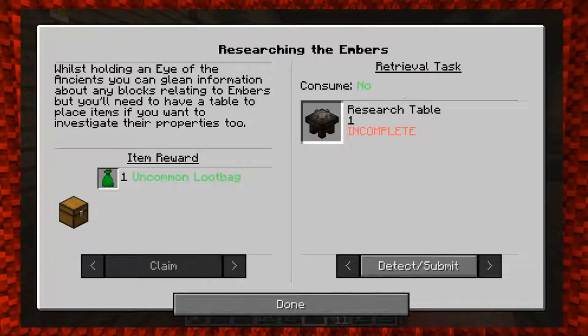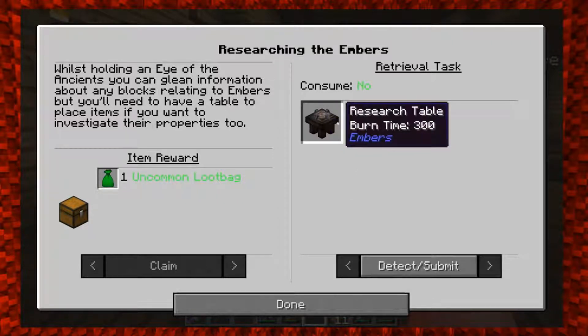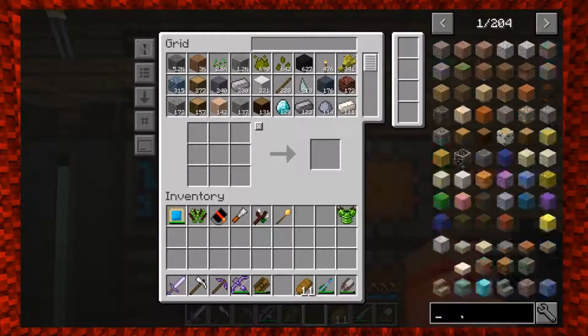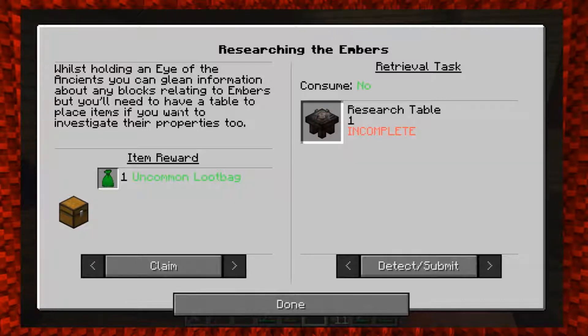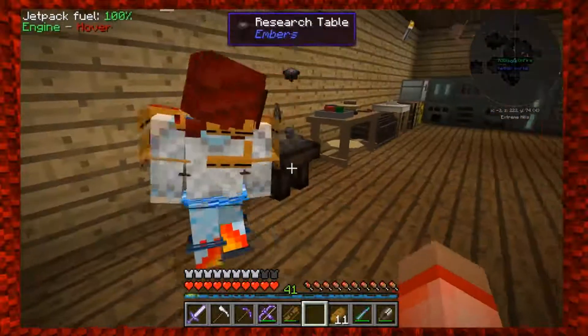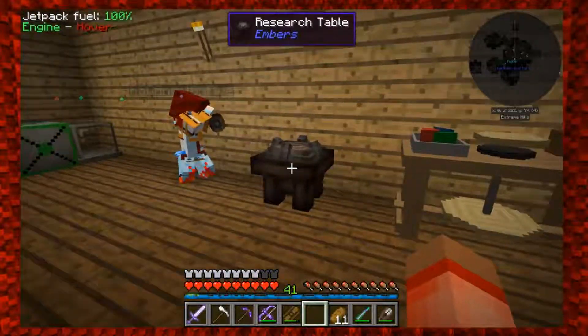Alright, let's hop on the quest book. This version could probably be different from what I remember from the stream, so I'm just going to go through the quest book and make a research table. I don't even know if we have enough materials. Yep, we can. Whilst holding the Eye of the Ancients you can glean information about any blocks relating to Embers, but you'll need a table to place items on to investigate their properties.